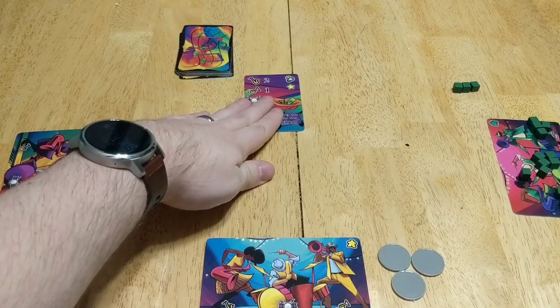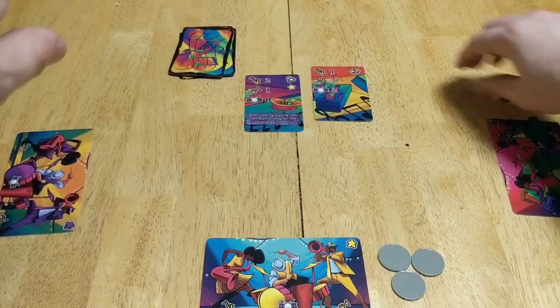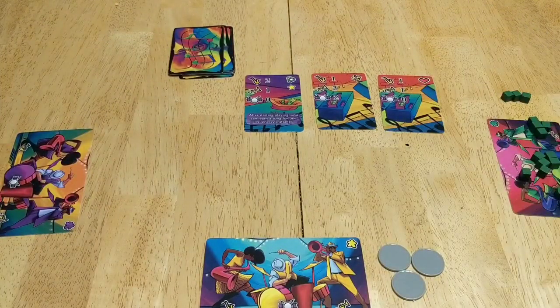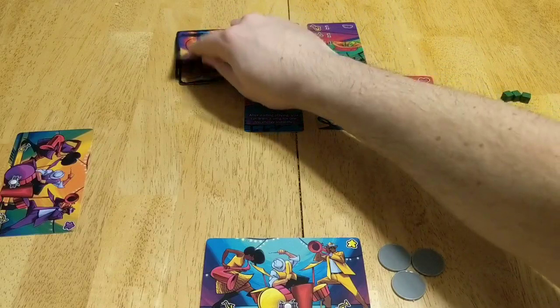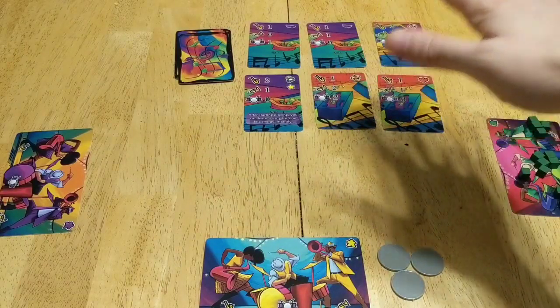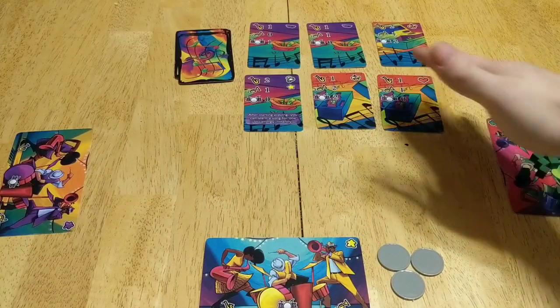We're going to take one ability song card and put it here, and put two cards off the stack with it. This is going to make the standard songs — songs that anybody can buy and play, community songs, but you have to pay a dollar or two to play them. Then we're going to take three more songs off the top and put them up here. Those are going to form the melody market — songs that people can purchase on their turn, and then they become exclusively for their band to play.